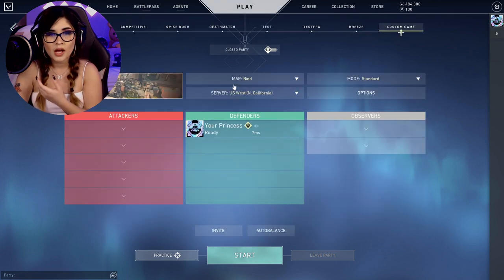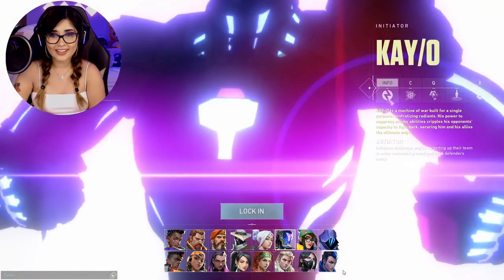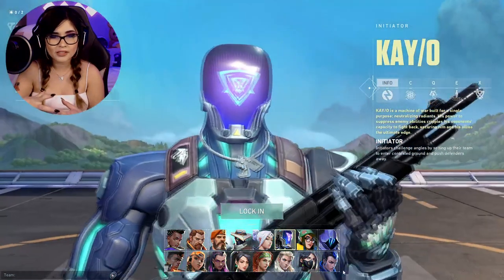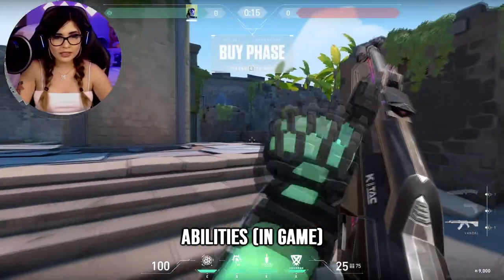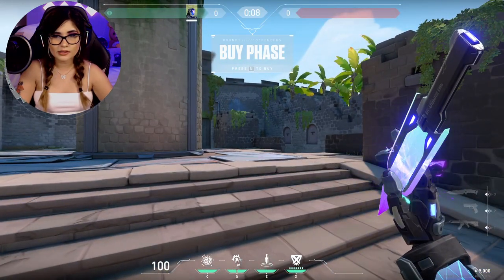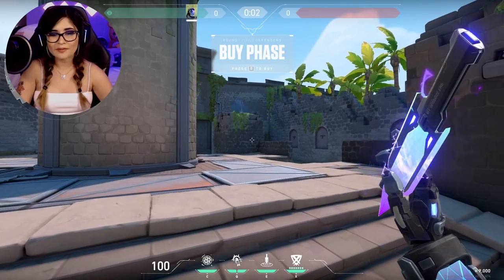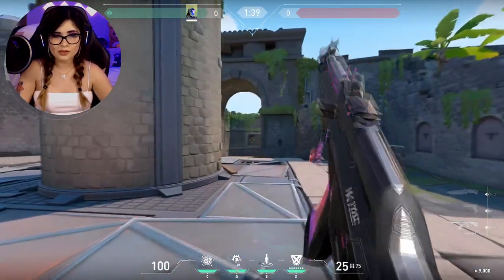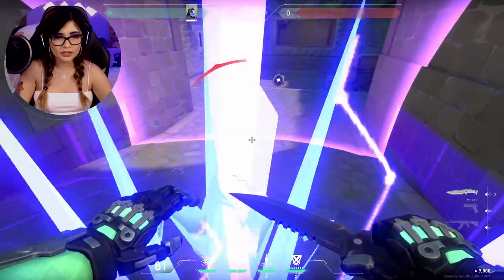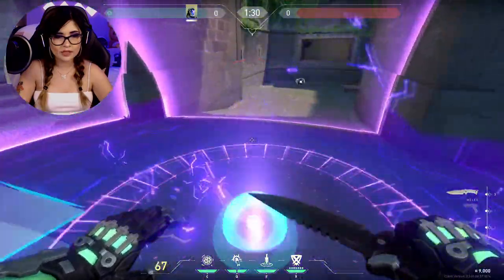Now let's go into a custom game to demonstrate. I love the little song that plays beforehand. His C looks like a grenade, his Q is a flashbang, his E is the throwing blade — it kind of reminds me of Apex a little bit — and his ultimate is the combat stim. Here's the grenade: if you stand in the center it does more damage, and if you're farther out it does less damage.